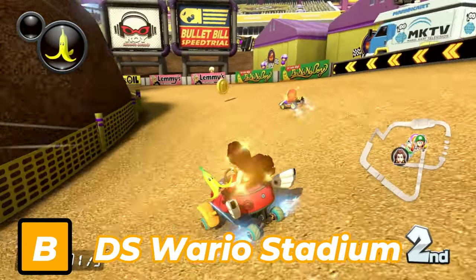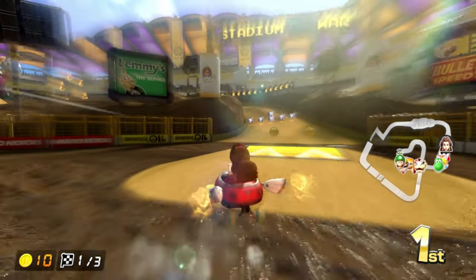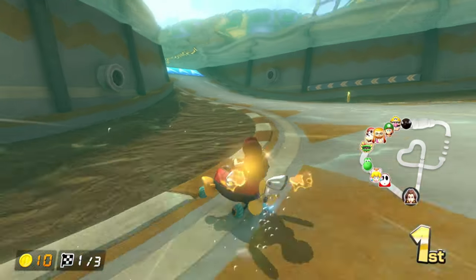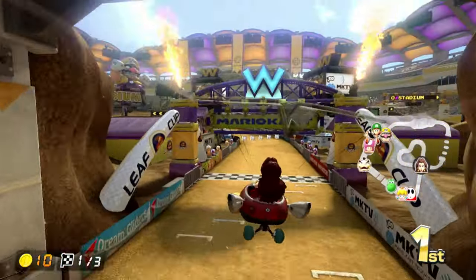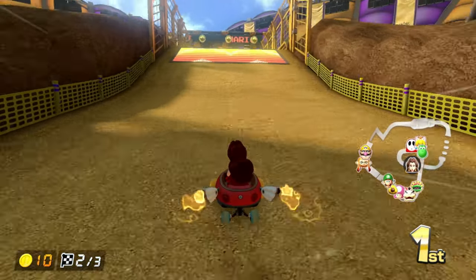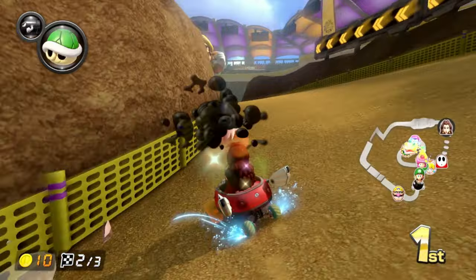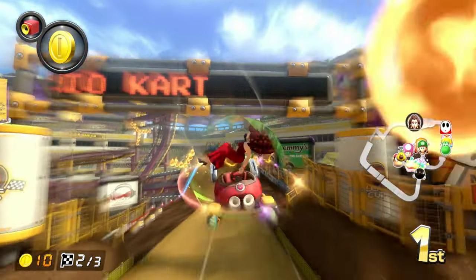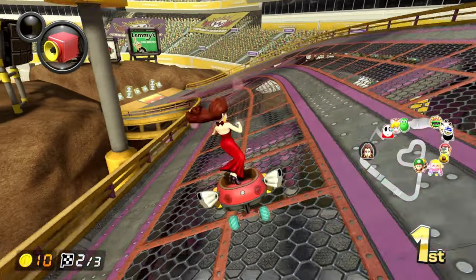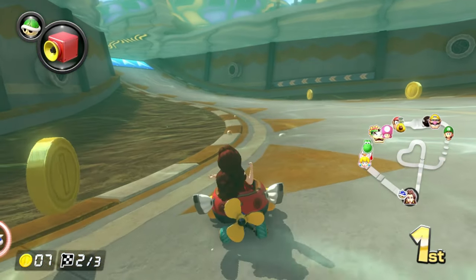Next in the B tier is DS Wario Stadium, which is fantastic in Mario Kart DS. However, in my opinion it has a bit of a downgrade — such as the removal of the turn right before the final ramp. I'm glad that area is a glider ramp, but making it underwater felt misplaced. Another downgrade was the track transitioning from nighttime in DS to daytime in 8 Deluxe — it felt more exhilarating at night. That said, converting the S-Bend firewheel area into anti-gravity was a great decision. The daytime setting and underwater portion are what put this track in B tier.